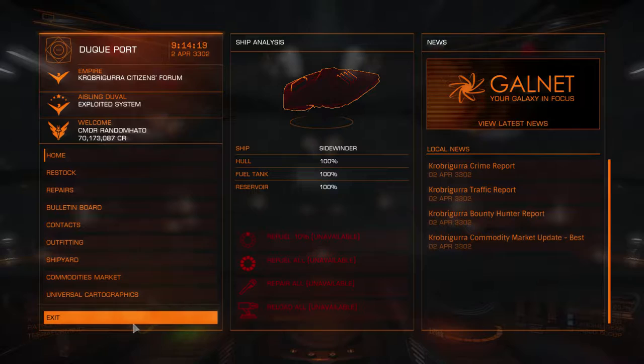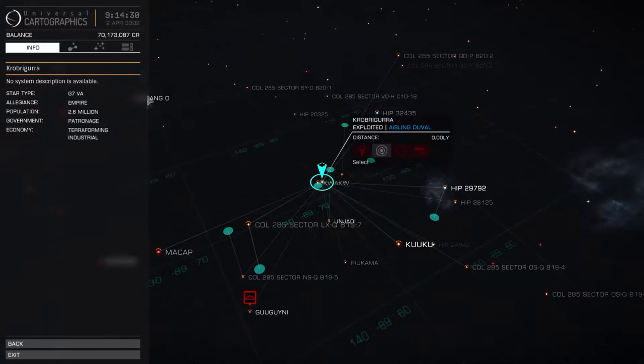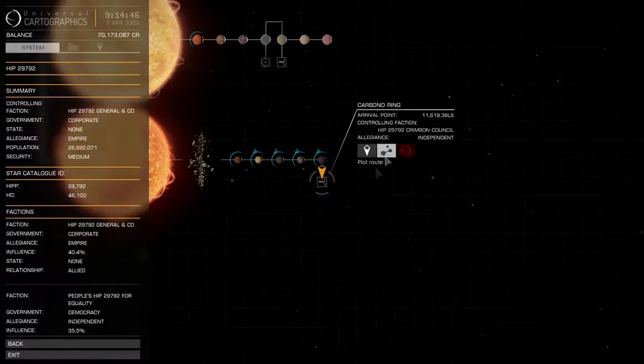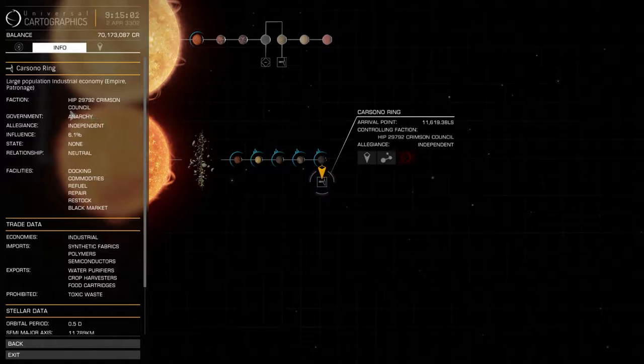We need to go to a system where we're not going to care too much about whether or not we get a wanted status. I had a look at HIP 29792 previously — I tried to record this video before and took on a Type 7 that had lots of beam lasers and it didn't end well, so this is the second attempt. We're going to go to Casino Ring. The reason we're going there is because it's anarchy, which is important, and it has a black market, which is also important — because a black market is where you sell all your bits.